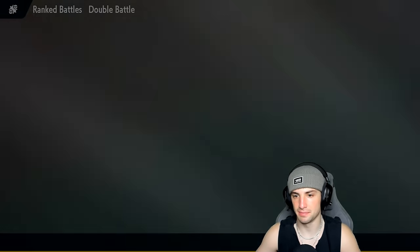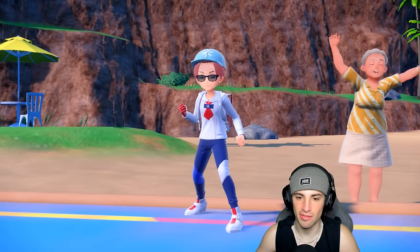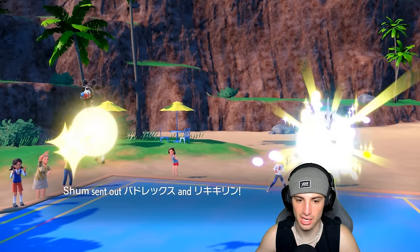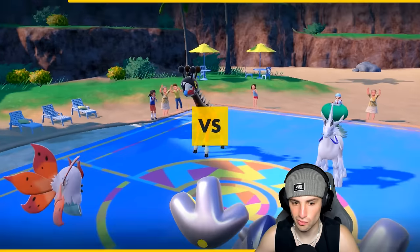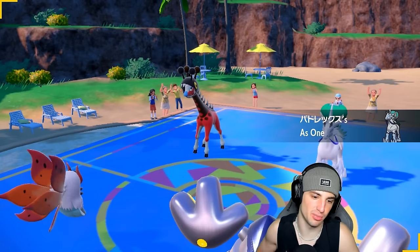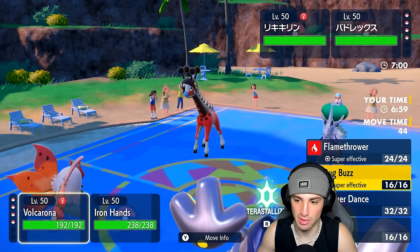I think they're going to bring Landorus, maybe Regidrago for speed control, unless they're going for trick room with Calyrex. Pelipper could come through too — they've got a lot of different options. I'd love to just fake out and set up a Quiver Dance, but if they go into rain that can be a little annoying. Looking at the lead, I can't fake out, and I don't think there's a point in going for Quiver Dance. I think we just launch Heat Wave.